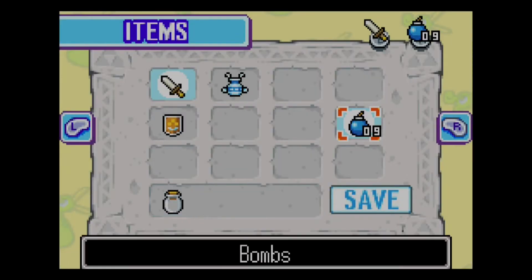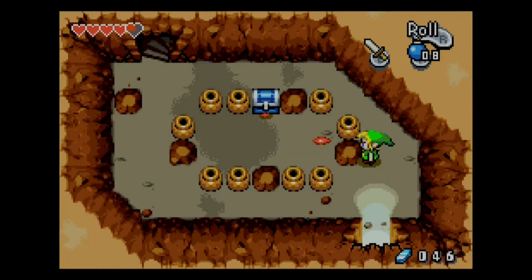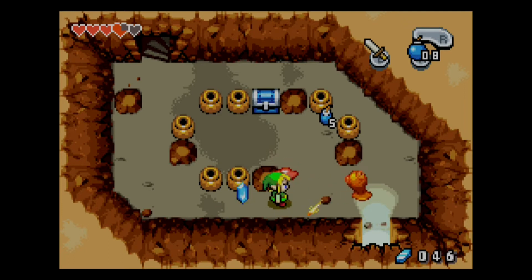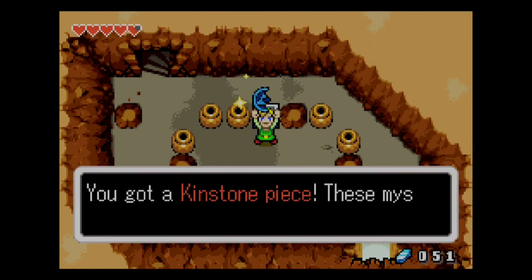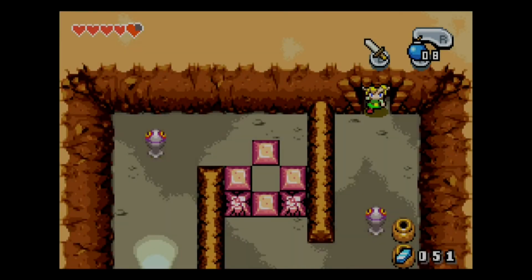I'm assuming this is a bombable wall — this is obvious, right? That it's a bombable wall. And now I know that you have to bomb random walls. I hate these red ChuChus, they're so annoying. In Phantom Hourglass they were not this annoying, or in Wind Waker — they weren't very prominent in Wind Waker, and I don't really remember them being outside Outset Island at night either.